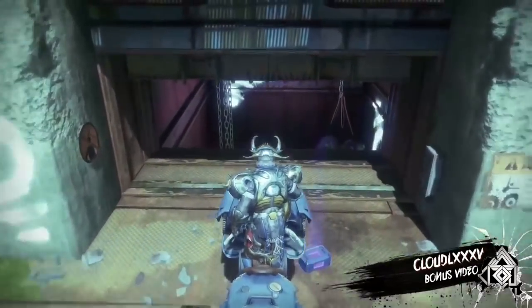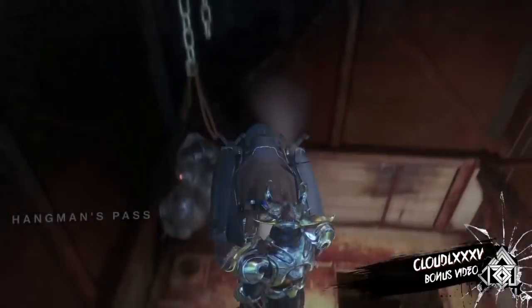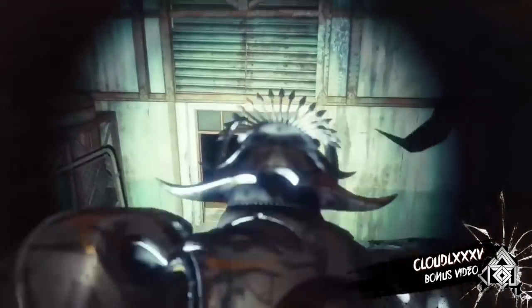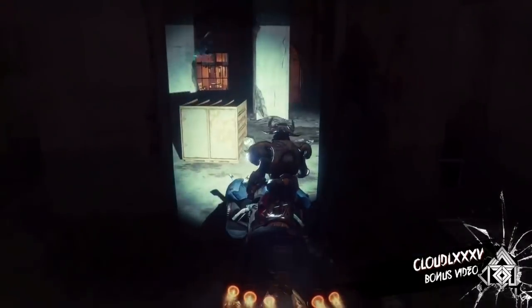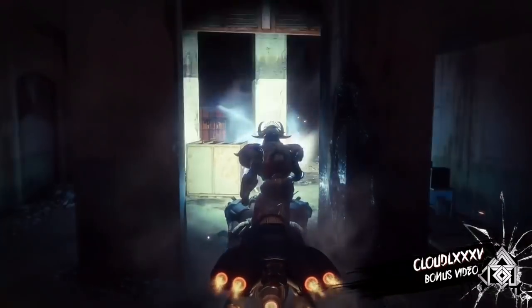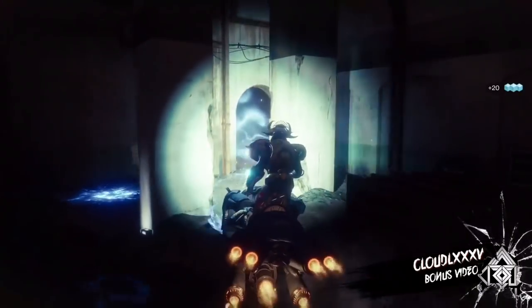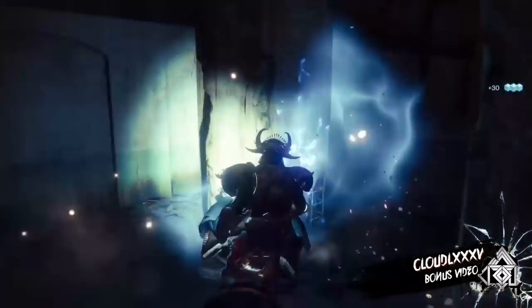Hey guys, I have a little bonus video for you. This was actually during that Curse of Osiris mission, and I like to call this little clip: Fallen Pike Escort to Revive Sagira. As you can see, I'm sitting on top of this pike, so it pretty much looks like I'm being escorted by it. I kill these enemies, go in and revive Sagira — simple as that.